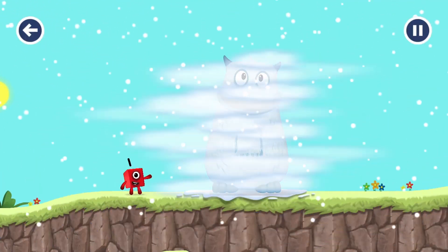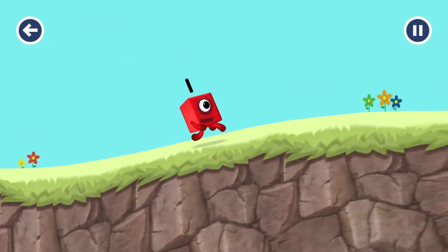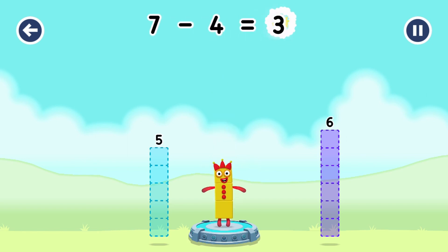See you next time! Take number blocks away from seven to leave three. Four! You cracked it! Seven minus four equals three!